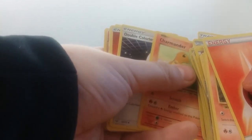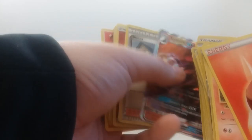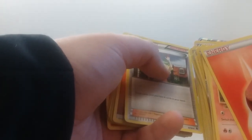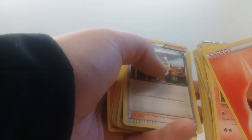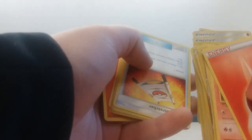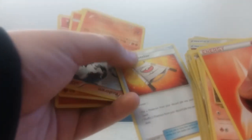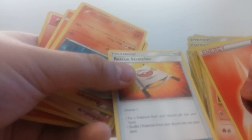Arcanine, Charmander, another Double Colorless, Monferno, Salazzle GX — I don't know how to say her name — but it's draw cards until you have six in your hand. Normal, Rescue Stretcher — you have the option of putting a Pokemon from the discard pile into your hand, or shuffling three Pokemon from your discard pile into your deck.